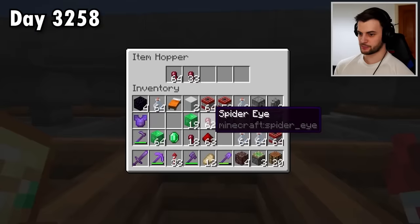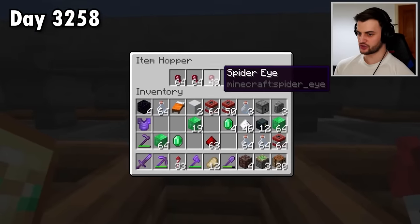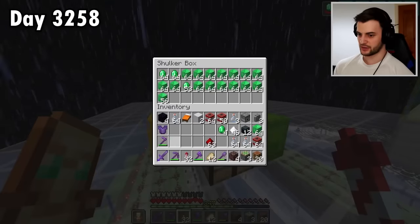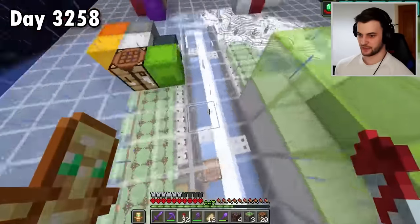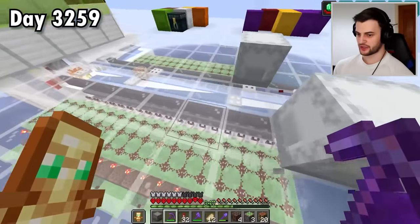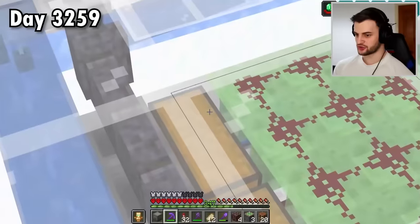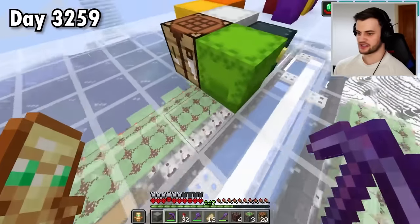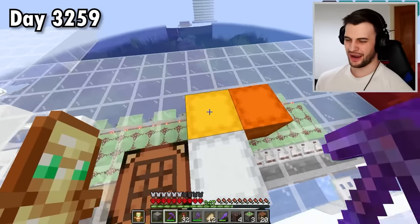All of the glass bottles are in. And as for the spider eyes, that should actually be enough. The machine will be able to fill the rest by itself. Now I need to grab a few shulker boxes and all the items in those two chests are going to have to be moved into shulker boxes. If I just break them, they're going to go into the system and everything's going to start breaking. So I really don't want that to happen.